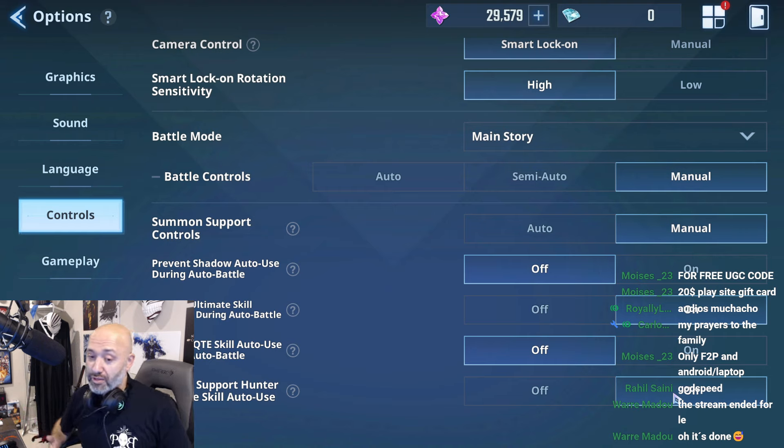What this does essentially is when you're on auto, it prevents your ultimates from casting prematurely or at the wrong time, allowing you to manually control your hunters and choose when to cast their ultimates. This is extremely important during guild battle scores as well as POD. Make sure you go to Controls and put these settings to on.